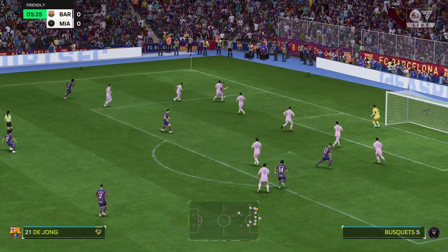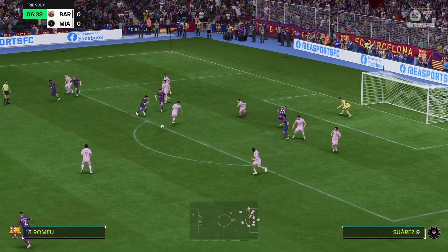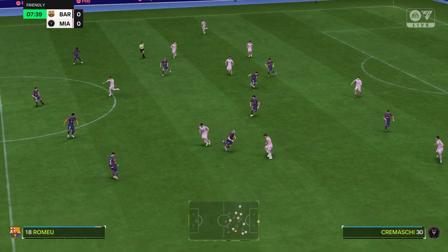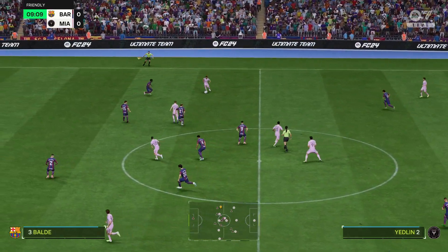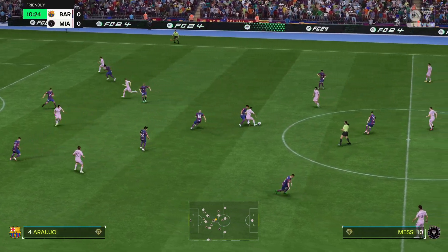De Jong with possibilities in the centre. That's how to do it inside your own penalty area. This is how the visitors will set up today — plenty of attacking width in this 4-3-3, but they'll need to get their midfield players to join the centre forward as much as possible.